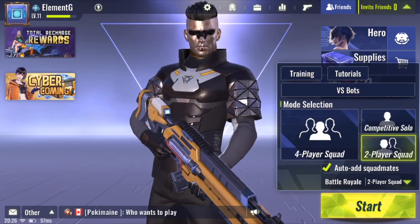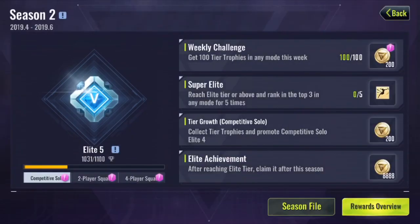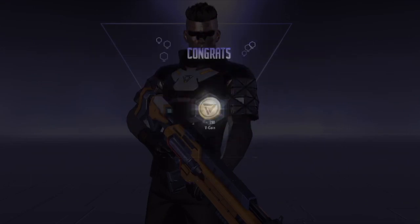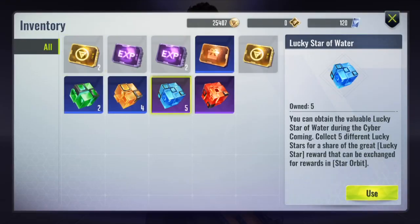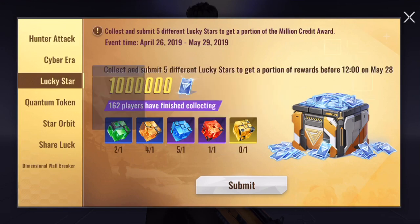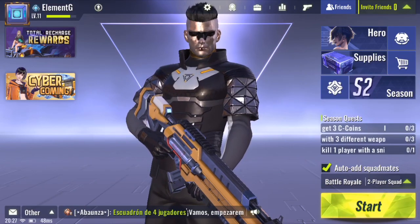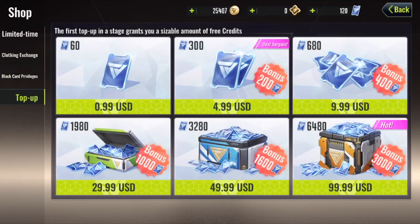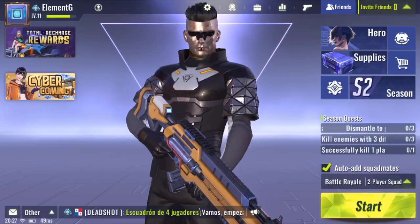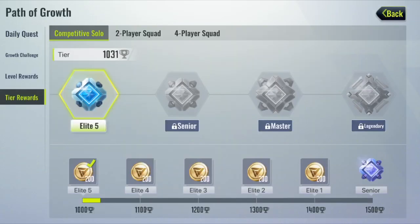The first way to get the lucky star of gold is by doing competitive matches. Every competitive match gives you a chance at winning the lucky star of gold. You only get three lucky stars from competitive matches every day. So I would tell you to play every single day — play three matches at most if you can't play more — and just try your luck at getting the lucky star. You might get it.